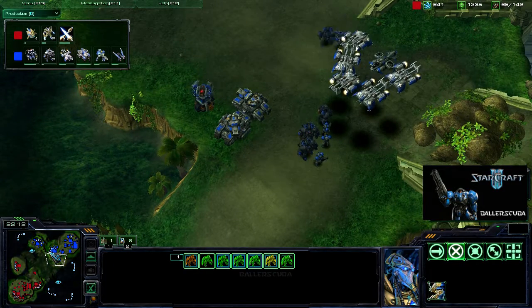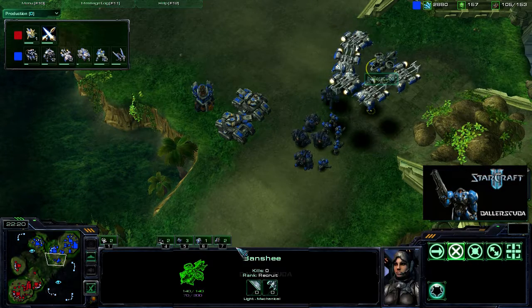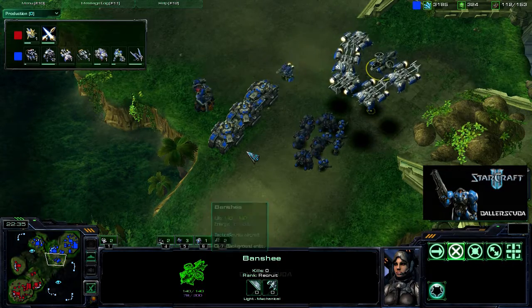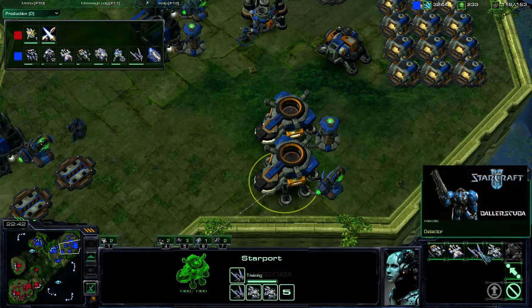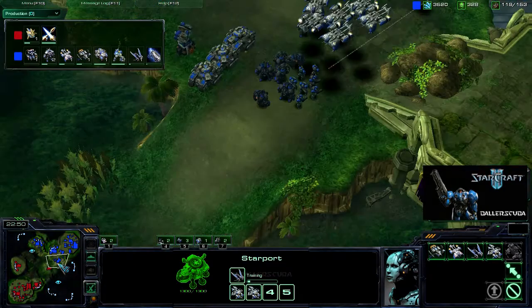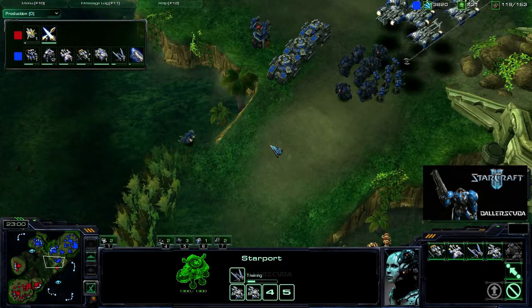Another Banshee out — that does a lot of damage. Look at that: 12 damage, 2 attacks, 6 range. Why wouldn't you want that in your army? How much does it cost? 100 minerals, 200 gas — so it is rather gas heavy. But if you've got an excess of gas, use it. It will be your friend. Just mix it in with your regular army. There's really no reason not to.